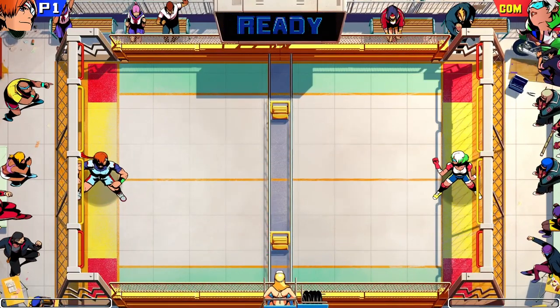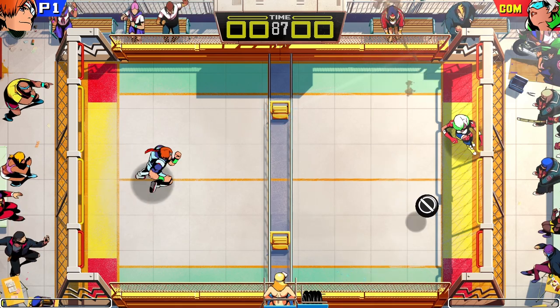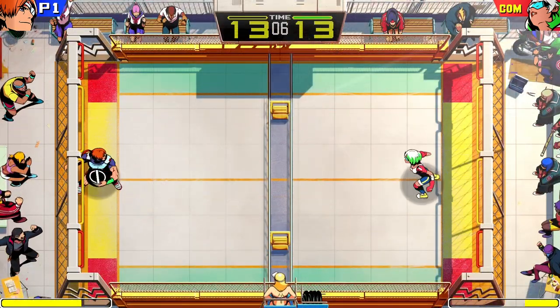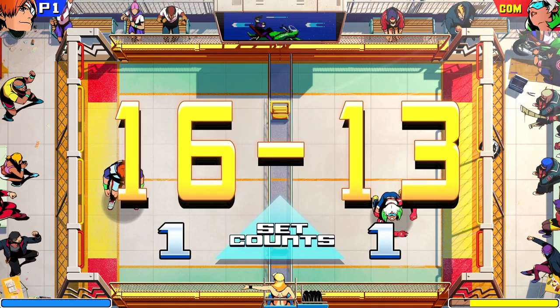The object of Windjammers is simple: throw the disc into your opponent's goal zone while defending your own. The first player to reach 15 points, or have the highest score when time runs out, wins the set. Win 2 sets and the match is yours.